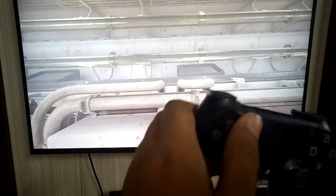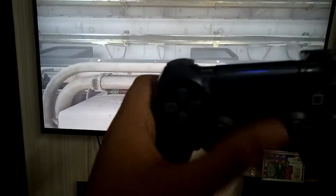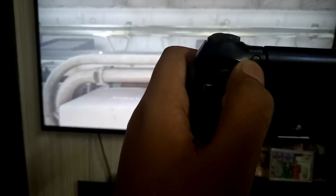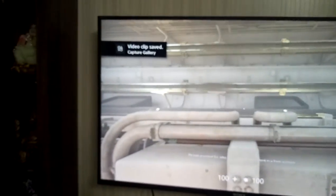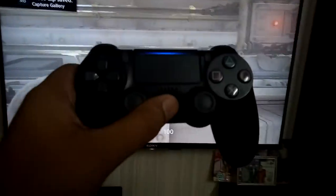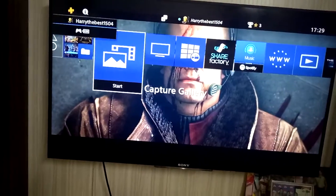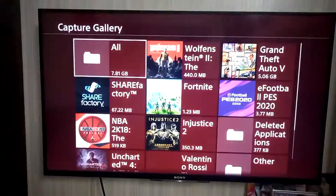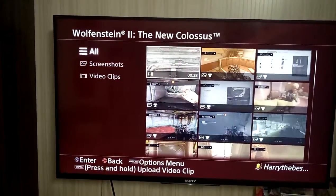When you are done with the gameplay recording, press the Share button twice again to save it. You can see 'Video Clip Saved — Capture Gallery.' I'll press the PS button to go to the home screen and then go into the Capture Gallery to see Wolfenstein 2 — and the video is there.